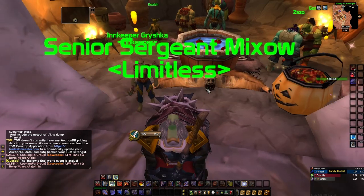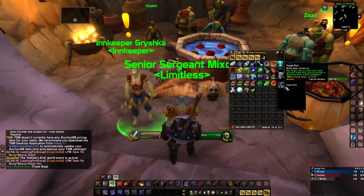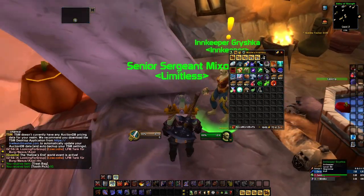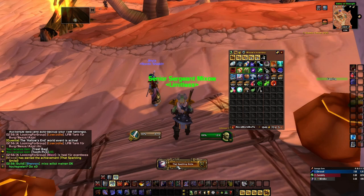The next achievement is called That Sparkling Smile — and no, this is not an advertisement for any toothbrush. You simply go to an innkeeper and ask for a trick or treat, and maybe you'll get lucky and get a toothpick. Just put it on and you get the achievement. Easy, done.